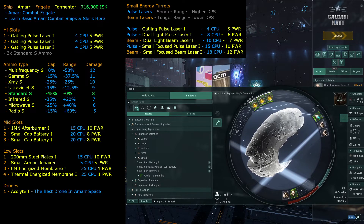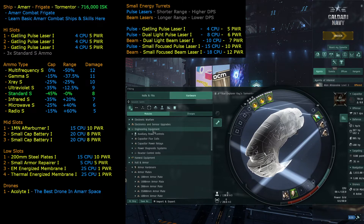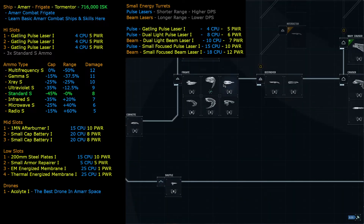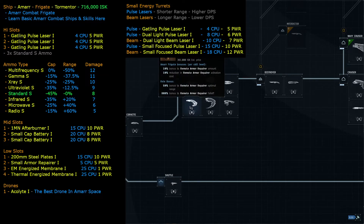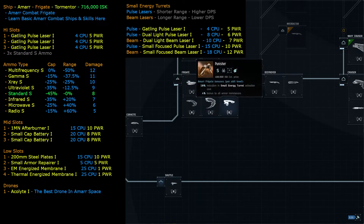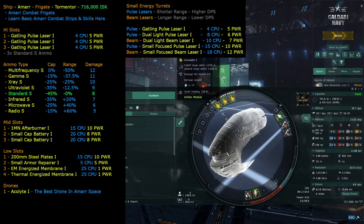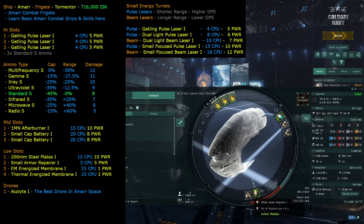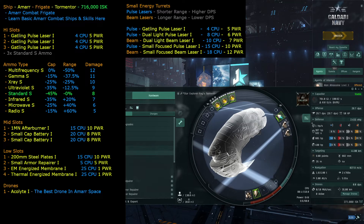In the low slots, we look at getting resistances for the ship — this is the first time we're adding resistances. This ship is mainly a combat ship. The other ships specialized in things like propulsion jabbing, scanning, weapon disruption, or remote armor repair, but the Tormentor and its line just focus on small energy turrets. So we want to keep those firing, keep repairing, and stay in combat — which means we want resistances to stay out there longer.